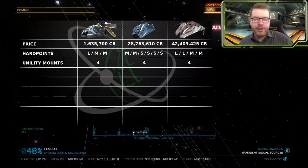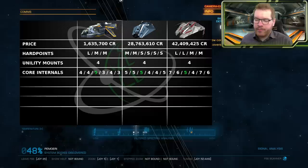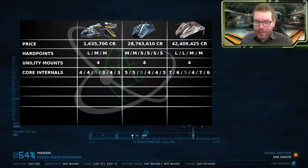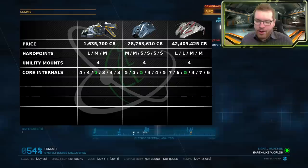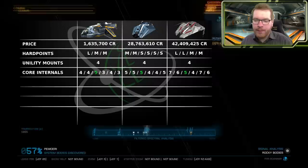Let's talk about the core internals — listed here in order: power plant, thrusters, FSD (in green), life support, power distributor, and sensors. All three ships have the same size frameshift drive, which is rather interesting. However, looking at the power plant and the power distributor, the Krait Phantom gets a class 7 to power all those weapons, which is a big bump down compared to the Asp Explorer. Importantly, they all have the same size fuel tank — class 5 — so fuel consumption per jump and number of jumps per tank should be about the same for all three ships.